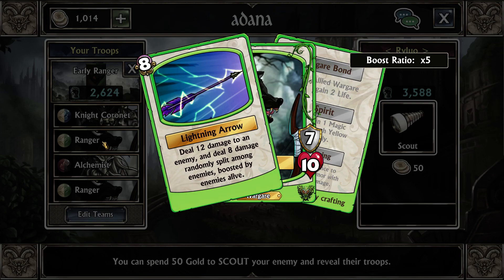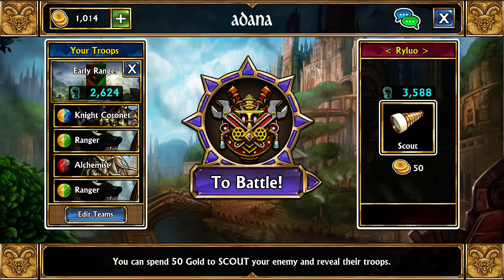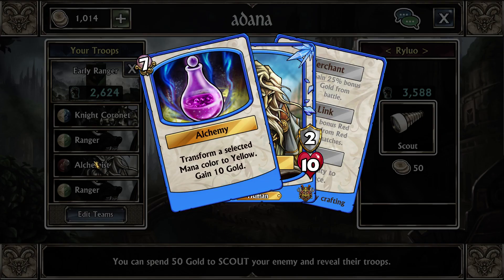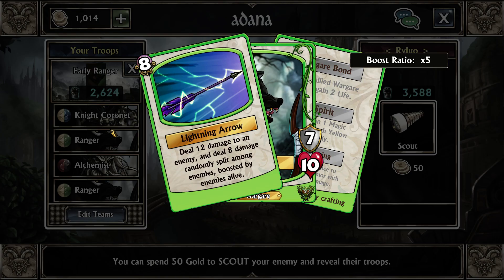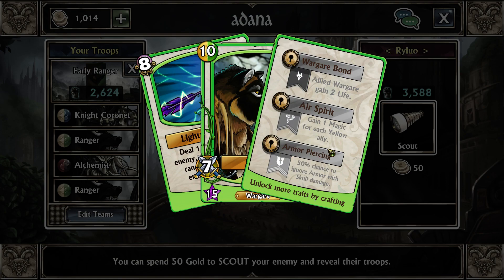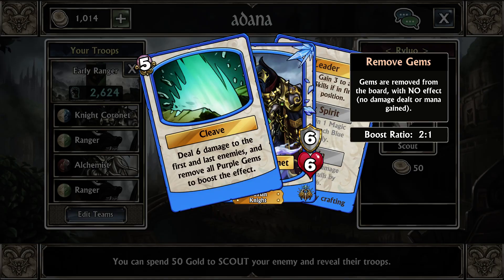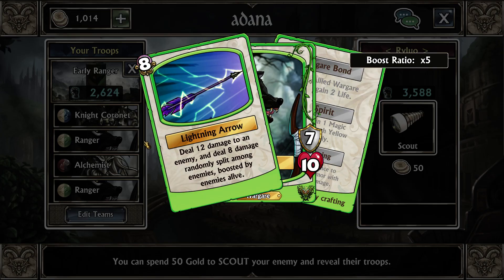We want to make sure we never use Alchemist on purple because we need Knight Coronet to boost off of that. Knight Coronet has a really good first trait — 'Leader' — which gains three to all skills when used in the first slot. He also scales well into mid game with 'Stone Skin,' which stops half of all skull damage taken. The only trait absolutely necessary to make this work is Knight Coronet's first trait, but optimally you'd have Knight Coronet fully traited and Alchemist up to the first two traits.